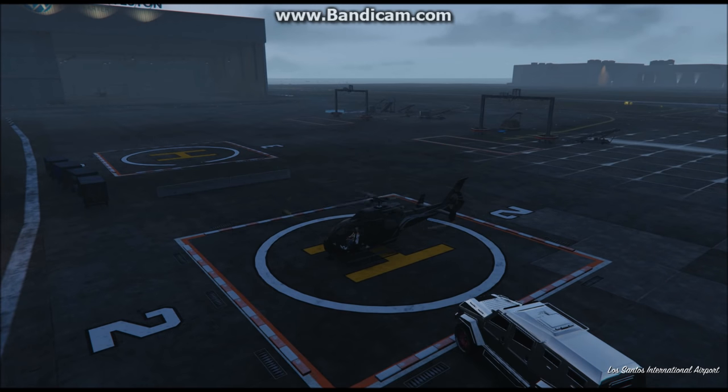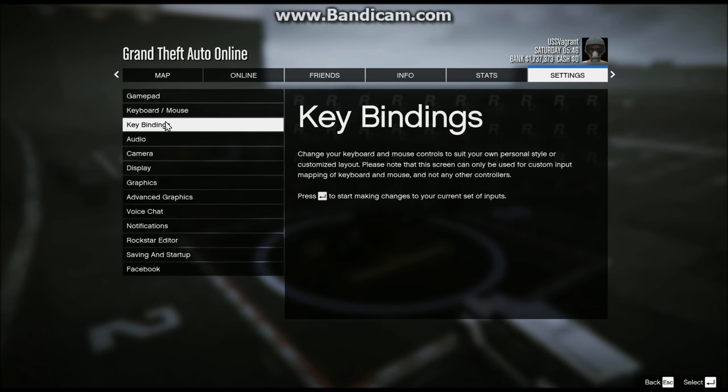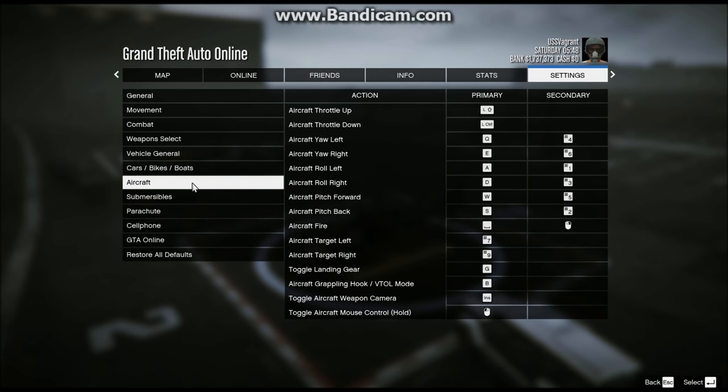To set up the one-handed method, first we're going to hit Escape, go to Settings, click on Key Bindings, and then go over to the Aircraft tab. I've already changed my settings to the one-handed and two-handed method because you can set both. For throttle up I used Left Shift, and for throttle down, Left Control.